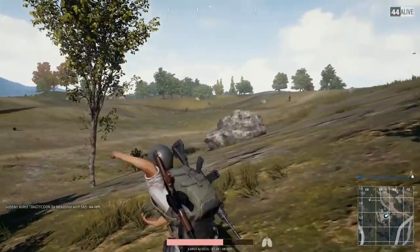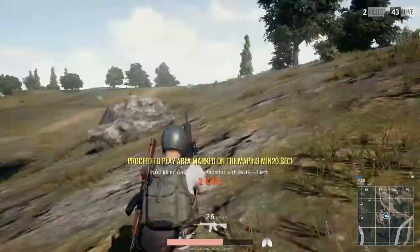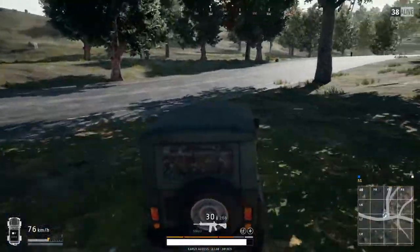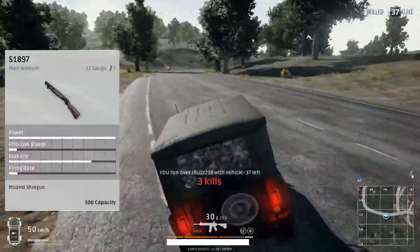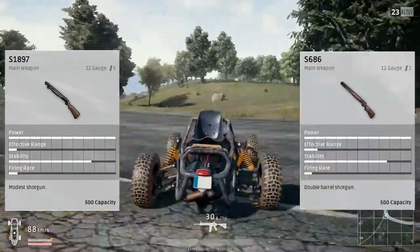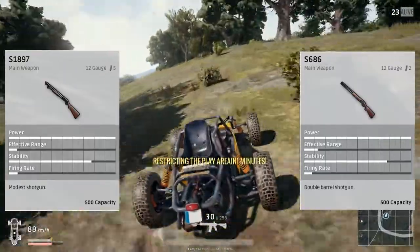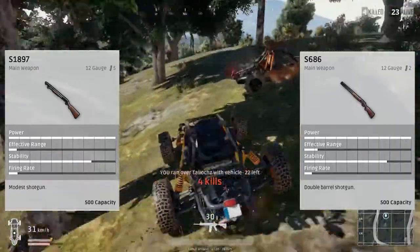The next section we'll be talking about is the shotguns. There's only three of them so far — we may see a fourth in the future, but the balancing between the three is obviously subject to change. The first gun we'll be talking about is the S1897. This is the gun that takes five shells in the magazine. That's the main difference between that and the S686, the two shotguns that are mainly kind of mixed up because they look about the same. This one has a bit of a wider spread and a smaller range as opposed to the S686.